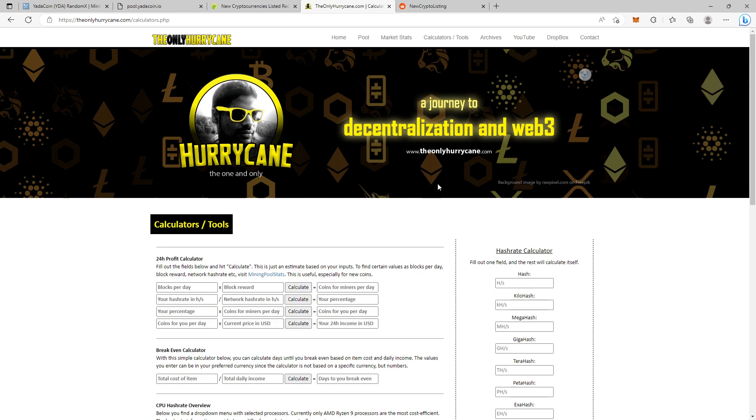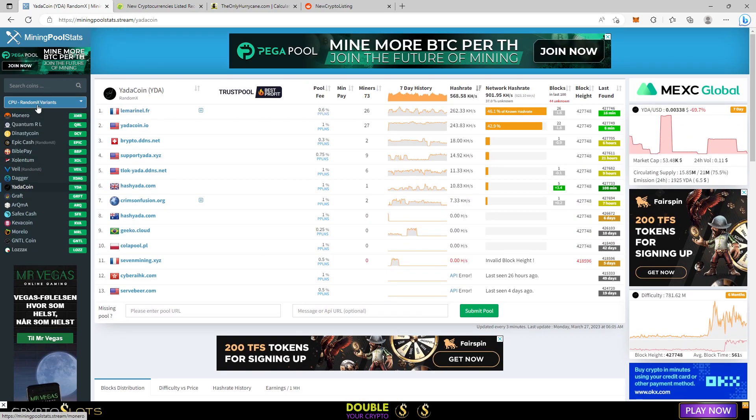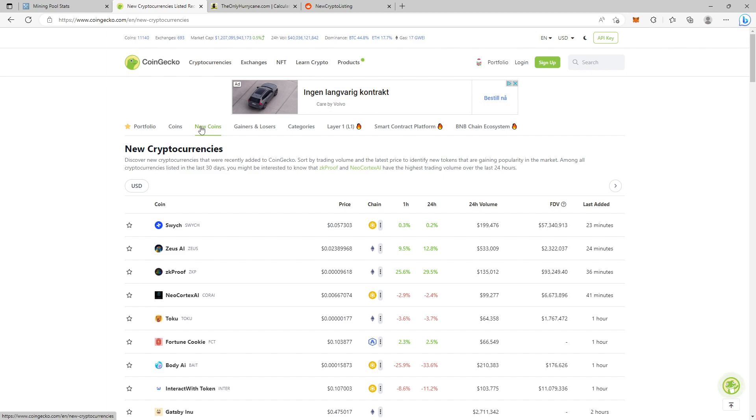To summarize, the two main pages I use to find new coins are miningpoolstats.stream and CoinGecko. I also follow some YouTubers: Rabid Mining, Red Panda Mining, and Son of a Tech. These are heavyweight miners who've been in this game for a while. They also get sponsored by producers and retail stores and have huge communities, so they get tips and hints and share them with all of us. I'd recommend you follow them.